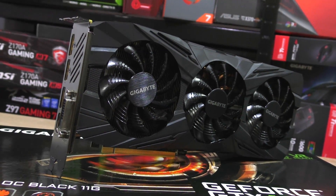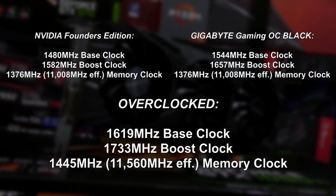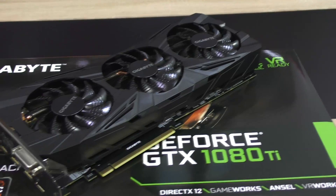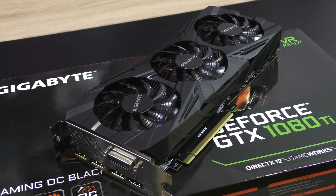That's what worked perfectly for me with my specific card, though your mileage may vary. This means I'm at 1733 MHz on the boost and 1445 MHz on the memory clock now. Is there much of an FPS increase, though? And what about power consumption and temperatures?